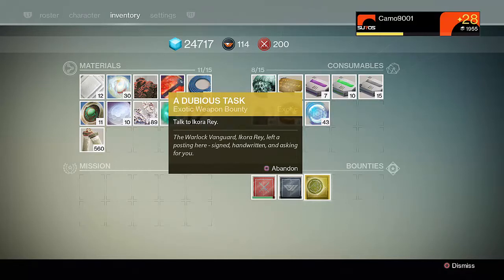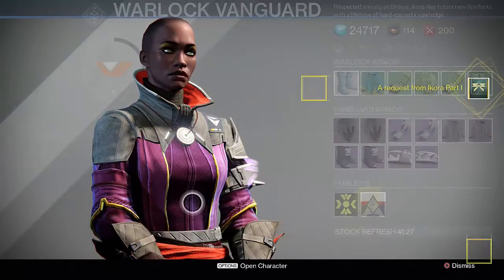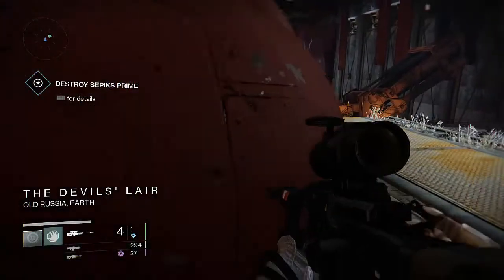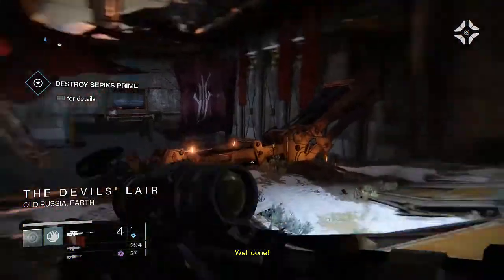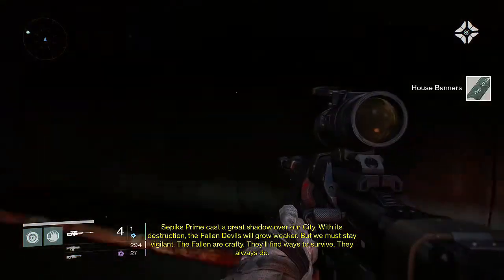If you do have that option, you'll want to pick up A Dubious Task. The first step in the bounty is to talk to Ikora Ray, the Warlock Vanguard. Simply approach her and you'll be able to pick up a Request from Ikora Part 1. To complete this part you'll need to complete a total of 5 strikes without dying. As soon as you die, even if you haven't entered the darkness zones yet, you won't get a point towards the bounty. The two strikes I'd recommend are either the Devil's Lair or the Nexus — once you get the hang of them they can be run through in about 10 or 15 minutes.